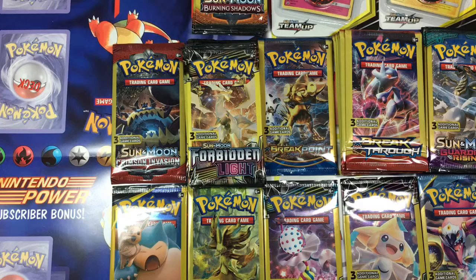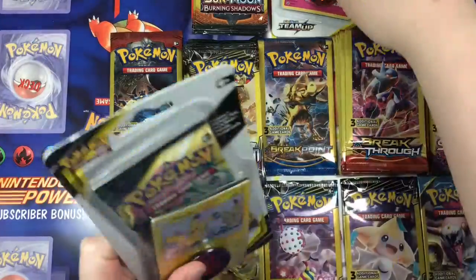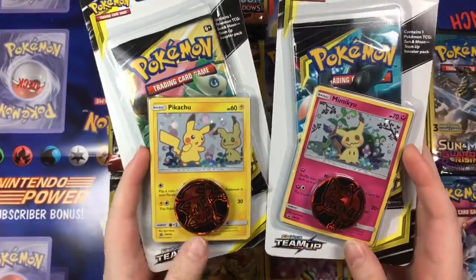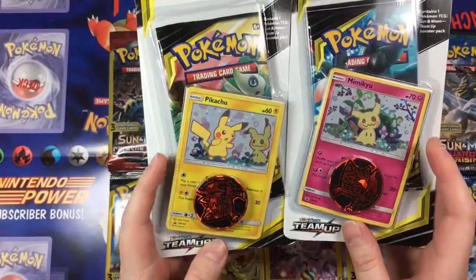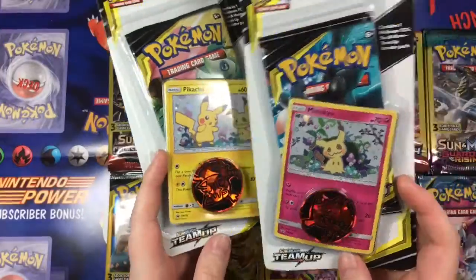I purchased a bunch of these pre-packs — they have three cards, no code cards as far as I'm aware. I got quite a few of those, but I was a bit upset that there were not more of the Team Up packs there. So I did go to my local Walmart and picked up these — I did splurge just a little bit. They're like $4.99 a pack, comes with a coin, a promo card, and two Crimson Team Ups.